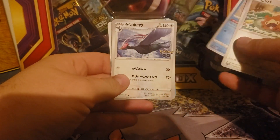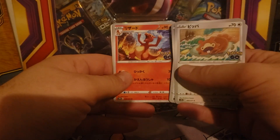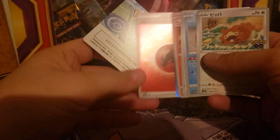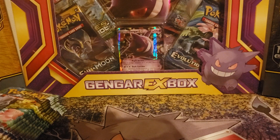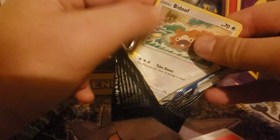First pack: Oddish, Weepinbell, Farfetch'd, look close - Charmeleon, Gyarados, and a holo Fire Energy! Then a code for Pokemon GO. I really like this card. The rest - all right, let's go to the next Pokemon GO pack. Hey look at that, the Oddish again - start off with one Oddish, get another.